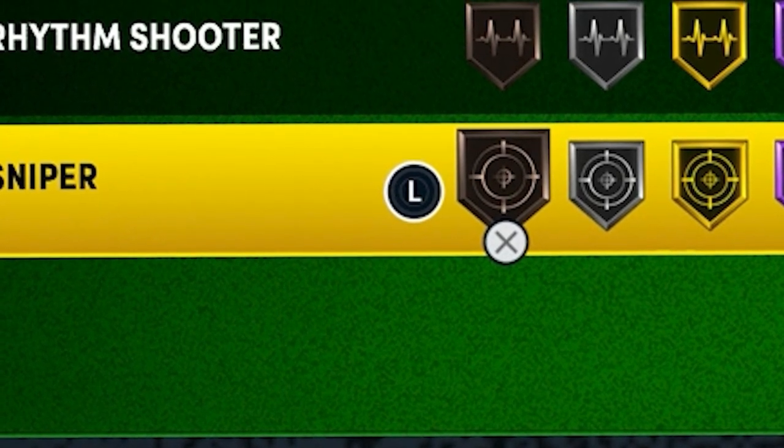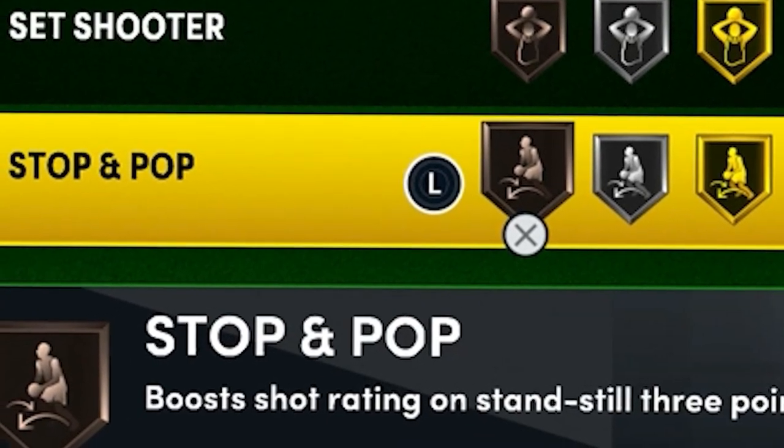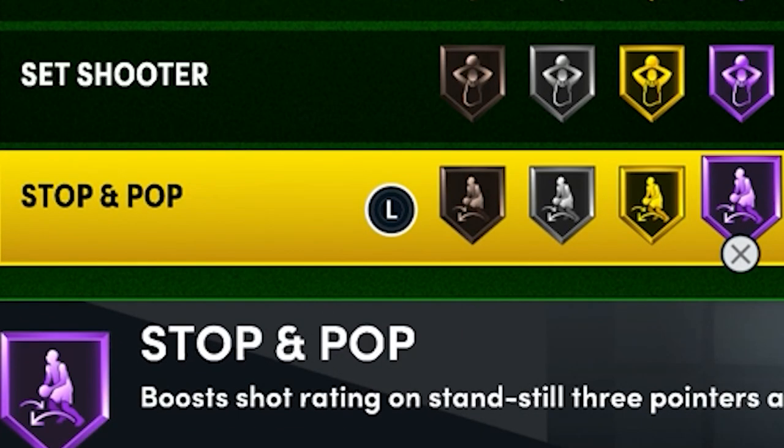Sniper is 100% the best shooting badge in the game. If you can, you want it Hall of Fame, and if not, put it on the highest level you can — it makes shots go in way more. For Stop and Pop, if you're the primary ball handler and can get this Hall of Fame, do it. This badge basically gives you a catch-and-shoot boost when you're not catching and shooting, which is so good because Catch and Shoot is already amazing. If you have both Sniper and Catch and Shoot on, you're basically going to get a boost every time you shoot the ball.